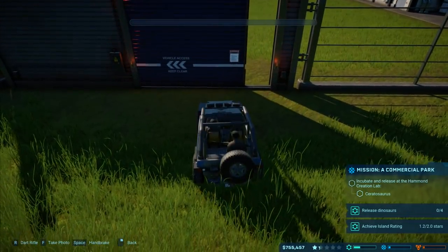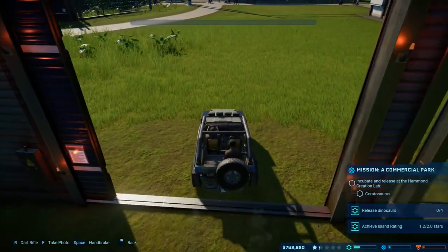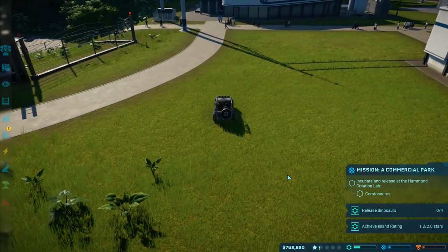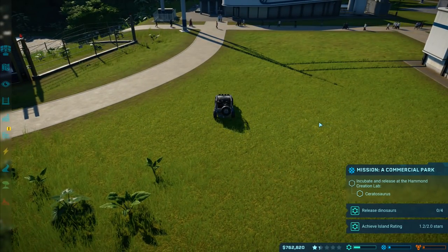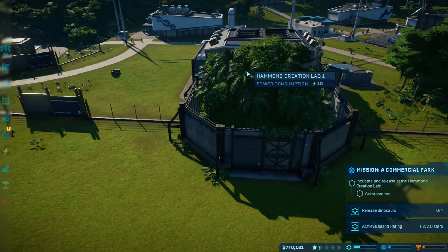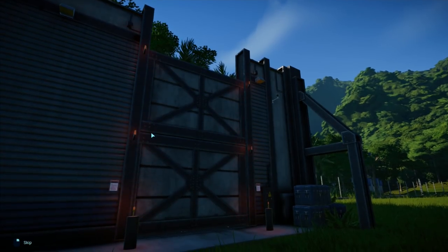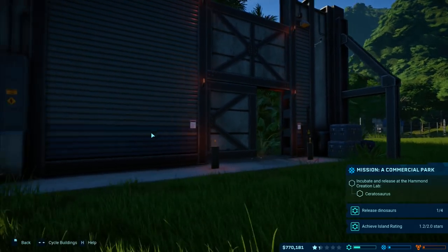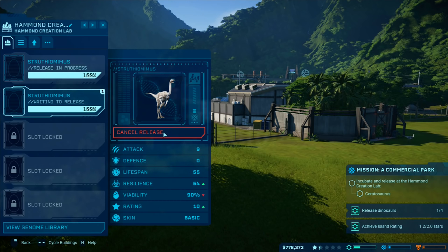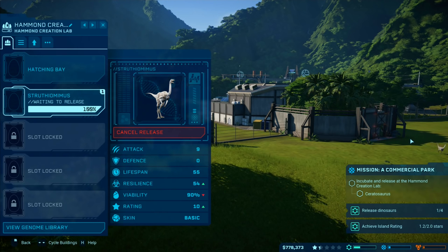Let's exit the pallet and go back. We've got a Ceratosaurus hopefully ready. Release dinosaur now - skip that little bit, release in progress, go for him, release dinosaur. Waiting to release - there's one that has come out. Then our next one, gate closed.